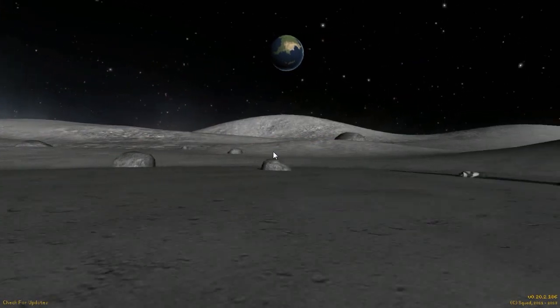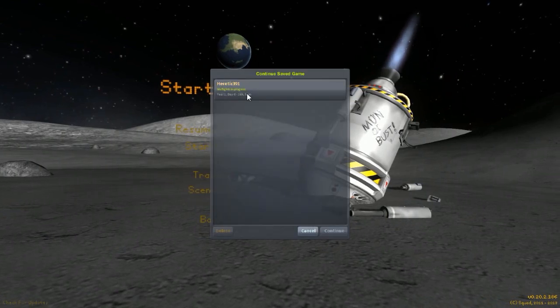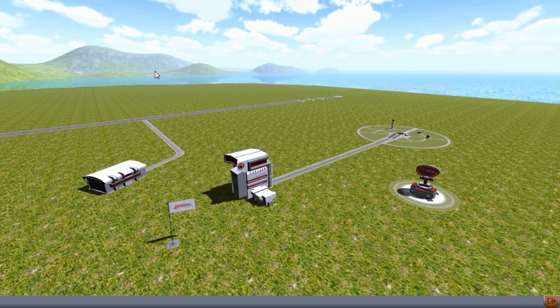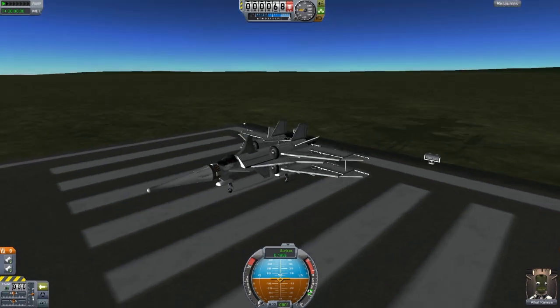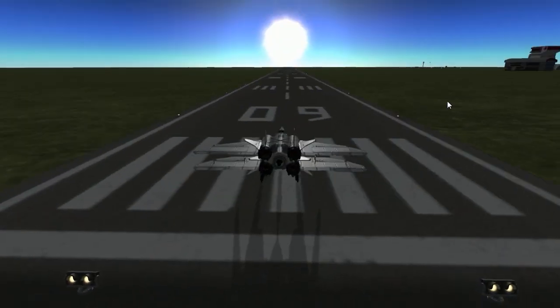Hello and welcome back to another video on Kerbal Space Program. This is Subscriber Designs Episode 10 and we are starting off with the Excelsius Fighter, made by Addict245. Thanks for the submission. Let's go ahead and fly it.